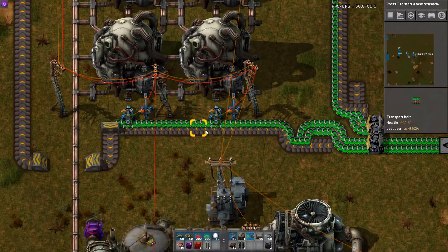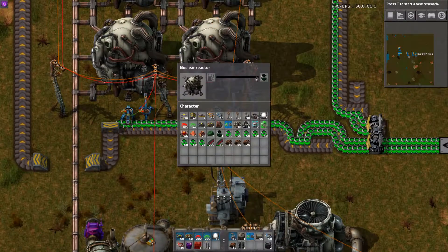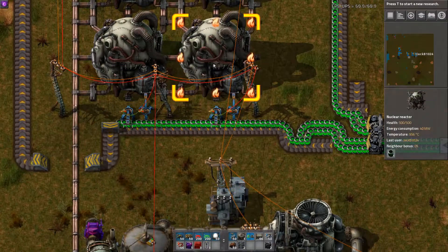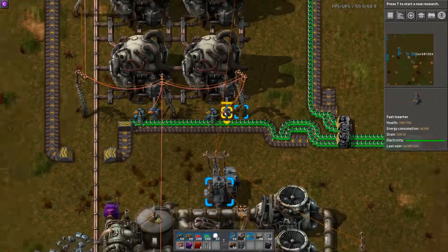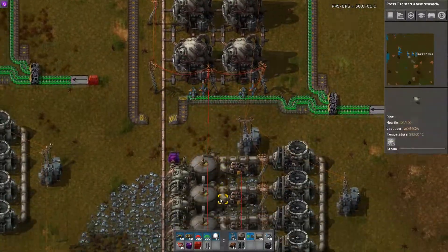One thing to also remember is that your input inserters need to always have the ability to pick up new fuel cells. If they ever don't, then your extracting inserter could take out the spent fuel cell and your inserting one will not put in the next cell, and the system will break. As long as you're fine with all that, this system will work.